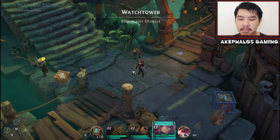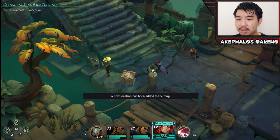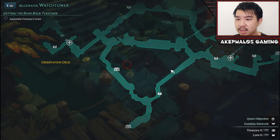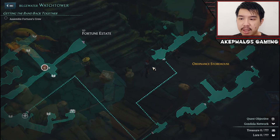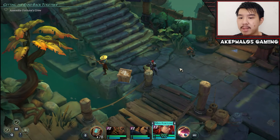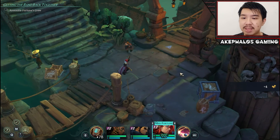So looks like we have two people to meet — Graham and Isabel. Graham is at the northwest; by the looks of it, possibly here. The lady Isabel should be somewhere down here in the ordinance storehouse. Two separate areas, and looks like we are going to have to split off. Taking that into consideration, I think on second thought we will end the video here, because there is surely not enough time to meet both of them in this episode.